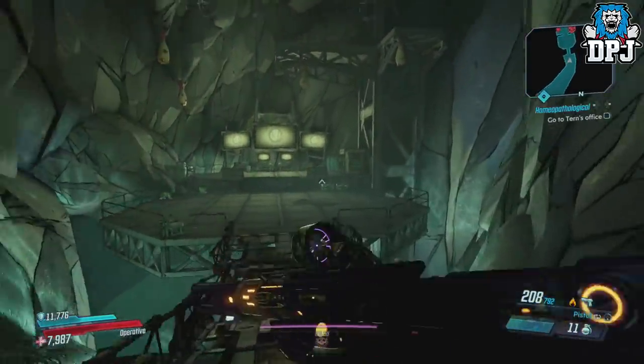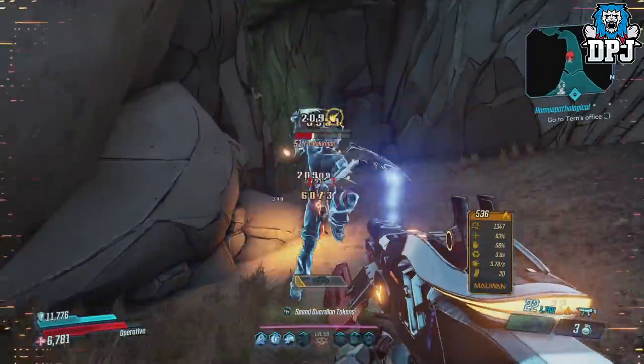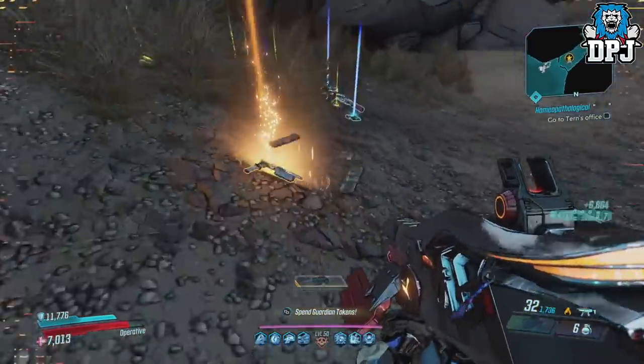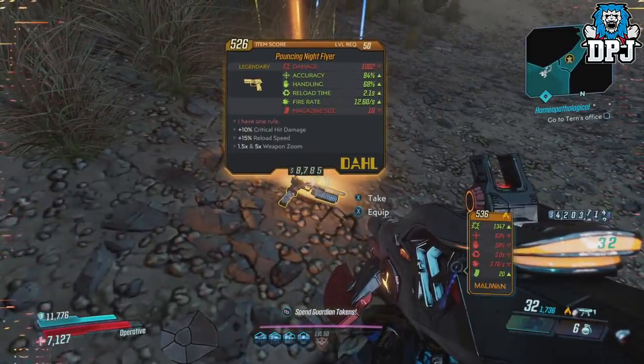You then want to fast travel back to the Guts of Carnivora, then quit out of the game and reload. Once back in, repeat the entire process. Remember, look for that light. Now with a bit of luck you will get this legendary to drop. The weapon obviously varies but you still end up with an absolute monster of a weapon.